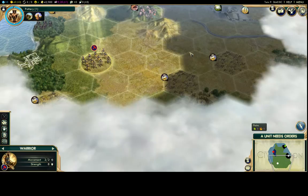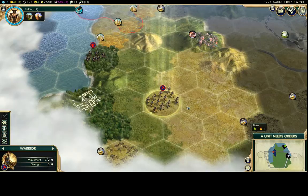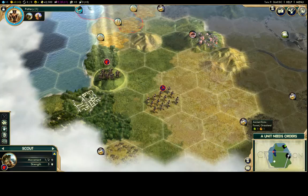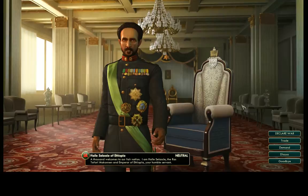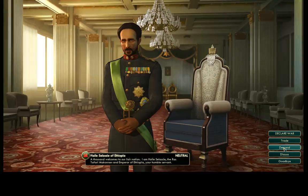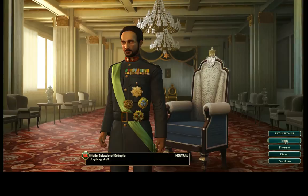Someone already started a religion — they likely hit a religious city-state and got enough faith for a pantheon. If you don't start early you won't get one, though it's not the end of the world since religion can be hard to maintain against the AI who spam missionaries. I found 80 gold from a ruin and ran into Ethiopia. In the diplomacy screen you can discuss, trade, offer declarations of friendship, or denounce other leaders.